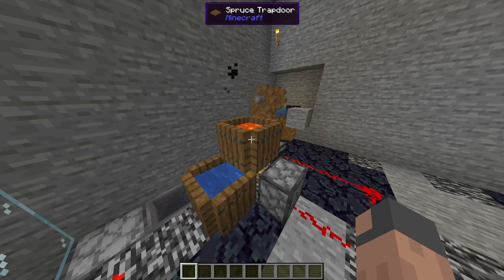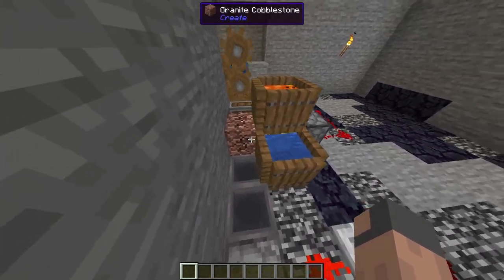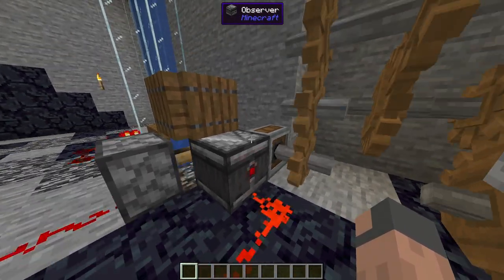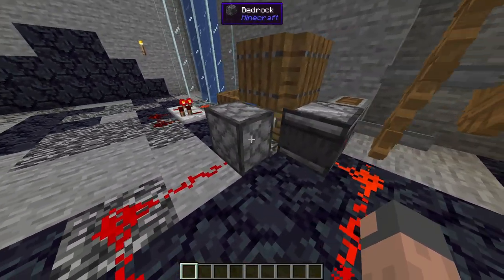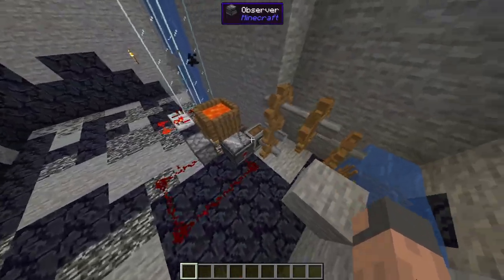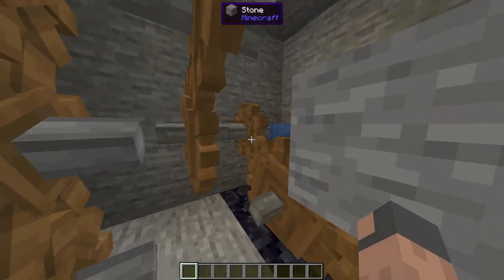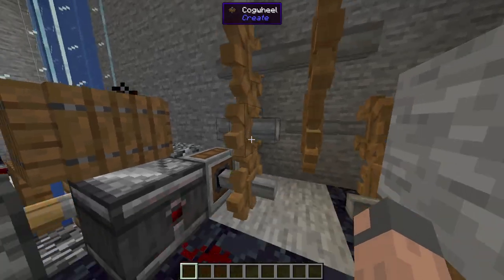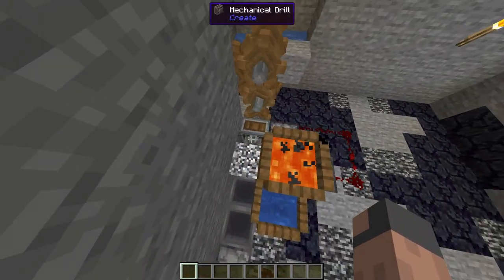How we make this is we use some water to the side and some lava at the top, because we need flowing lava to make all the andesite and the other blocks. The reason the piston moves so quickly is because of this observer — it detects the piston, then makes another signal to the piston, and it pushes again, creating an infinite pulse. What powers the mechanical drill is a water wheel next to a large cogwheel and then a small cogwheel — we do this two times, and then we just connect three cogwheels down to the mechanical drill. And then it moves pretty fast.